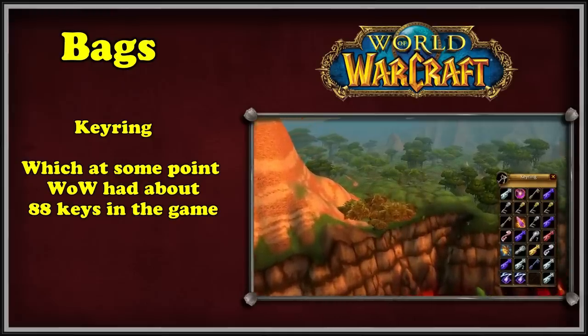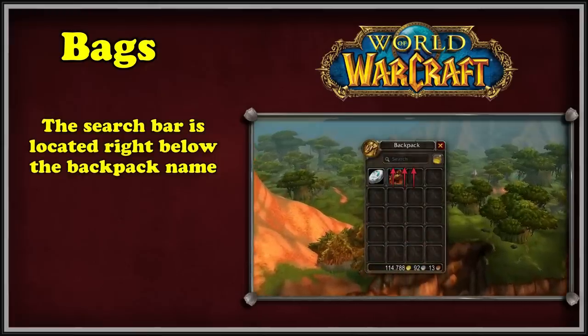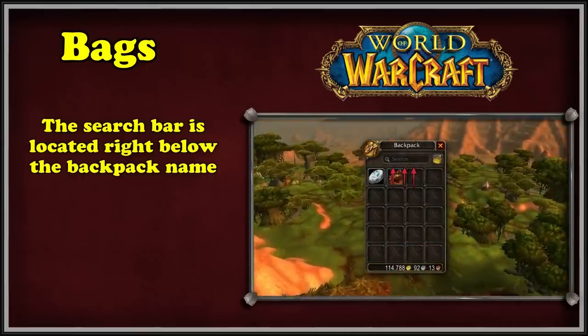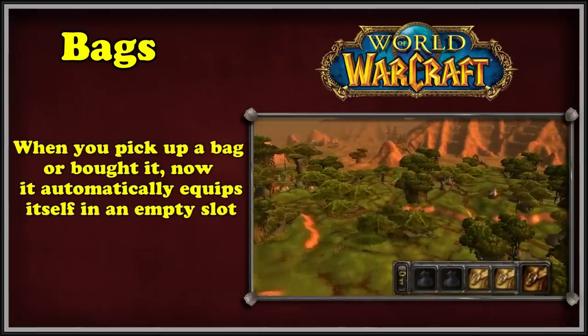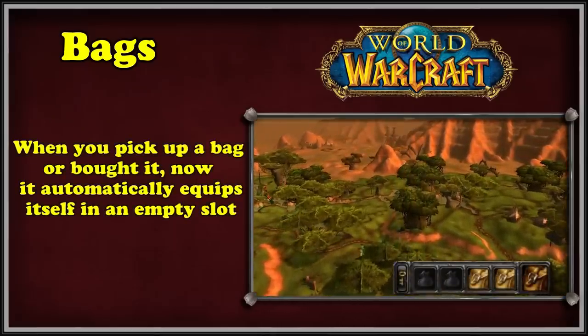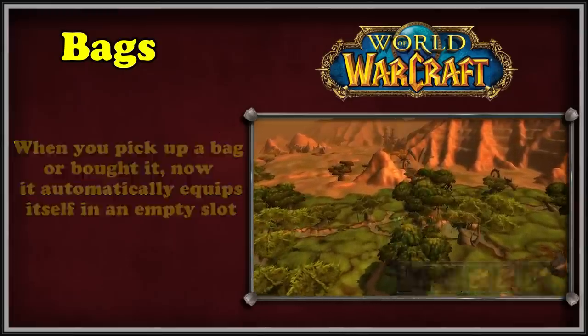Cataclysm also saw a couple of quality of life updates to the inventory and bag system. First, a much-needed search bar feature was added, letting players easily find items by name instead of scrutinizing their inventory. The second change was that bags players looted or bought would now be automatically equipped into a bag slot, rather than going into the player's inventory and requiring manual placement.